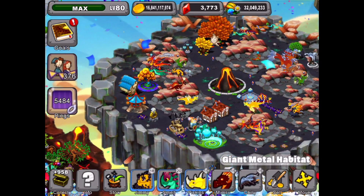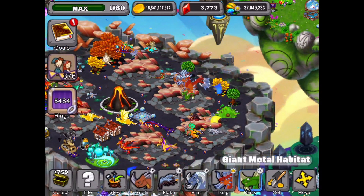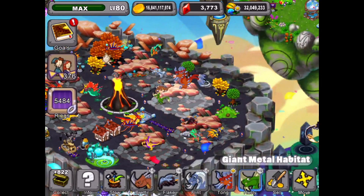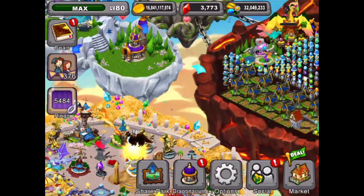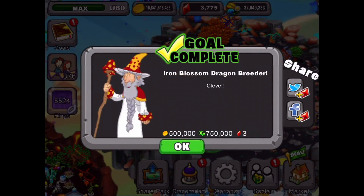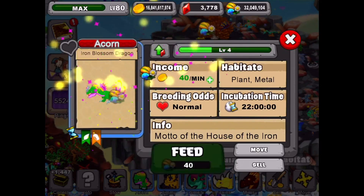Let's make some room in one of our metal habitats and see what dragons we can put in the hibernation cave. I have a mine dragon here and another mine dragon in this habitat. This one is level 15, so we're going to move this mine dragon over to the hibernation cave. Then hatch our new cool iron blossom dragon and put him in the metal habitat. And go get some gems by doing that. Then we'll go into our habitat and level up our new iron blossom dragon.